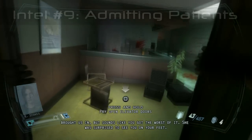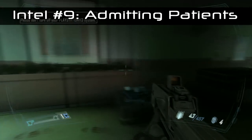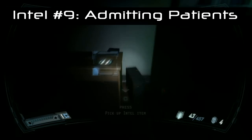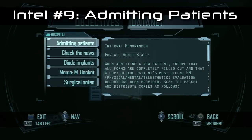For Intel number nine, you're going to go down an elevator and prise the doors open. Once you've done that, come out of the elevator, turn right, and go into the first room on the right. The intel will be on the first desk on the left and it's called 'Admitting Patients.' Only a few more to go now on this mission.